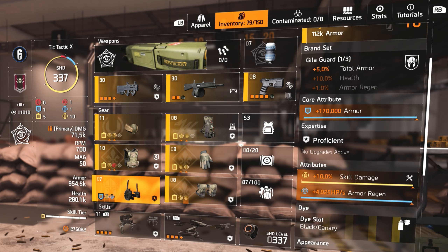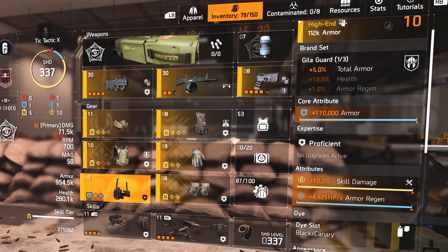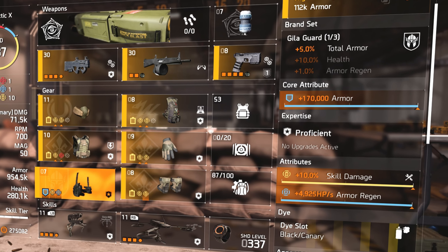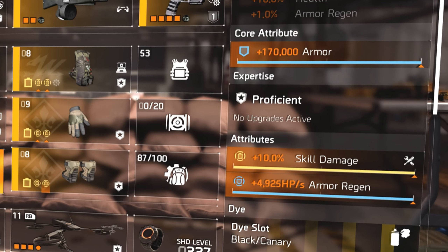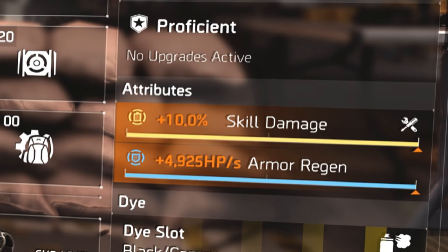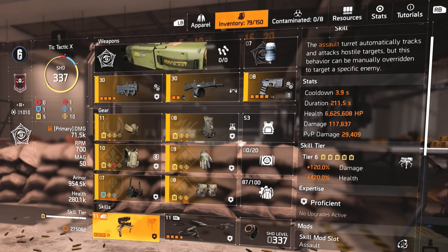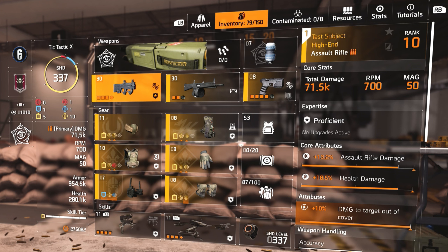I do run a Gillard Guard for additional armor — just something that gives me a little bit more armor, 5% extra. I rolled skill damage on there and also have armor regen as an attribute, so if I do get shot and I'm hiding, my armor can regen back up. And I'm running the assault turret and the drone as my skills.